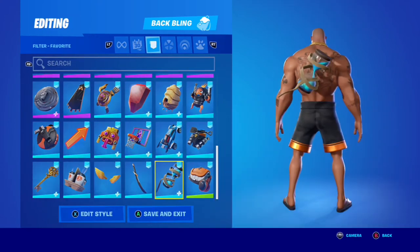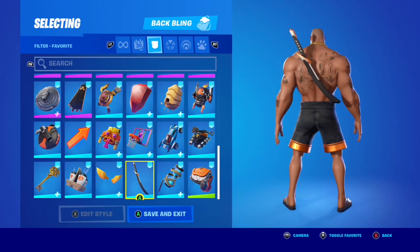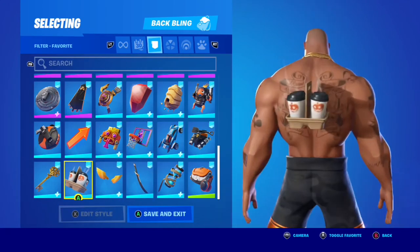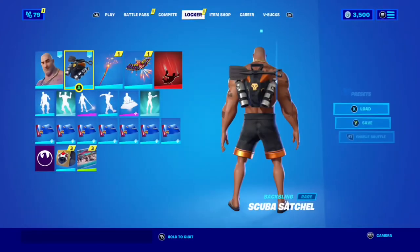Mainly orange is what I've focused on here, but of course you can still do gold as well. Some of the backblings we chose with the Scuba Satchel — some of the gold and purple, or pink — you can do here because of the pink on the tattoo and the skull, with the gold style. So moving on to his backbling, the Scuba Satchel.